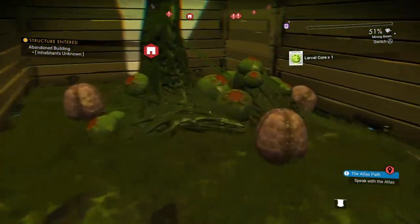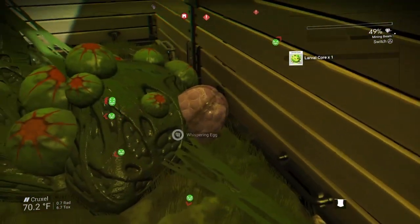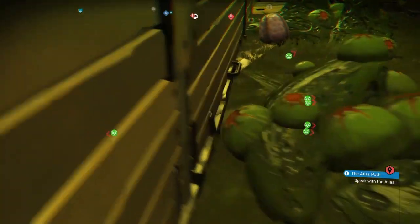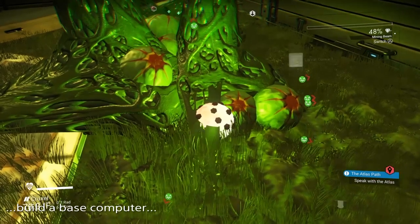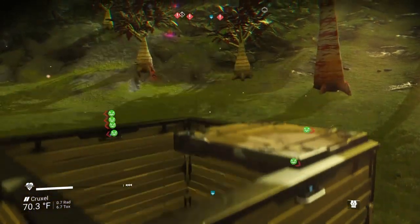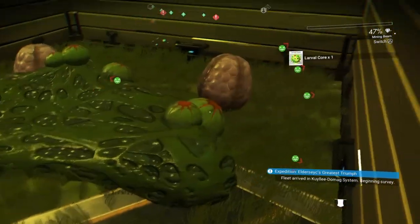I should also note that if you don't want to use your maps in order to find abandoned buildings, the Nexus missions quite often ask you to kill monstrosities, and that will lead you directly to one of these sites. So take one of those missions, then just build a base before you start killing things. Kill the monstrosities, finish the mission, and then you can always teleport back to the base even if you haven't built a teleporter at that site. You can still teleport there, though you can't teleport away until you build a teleporter.